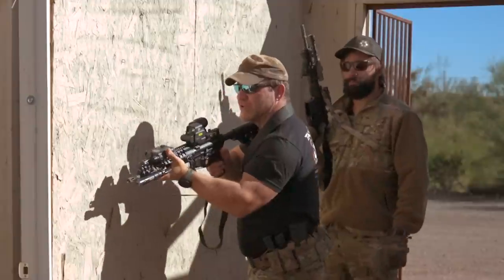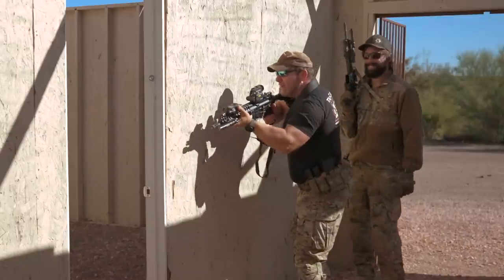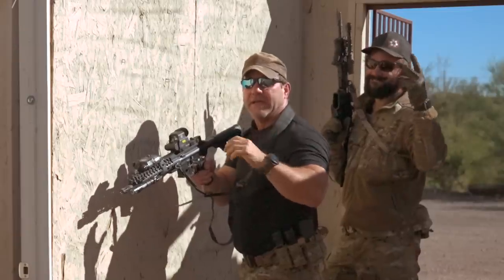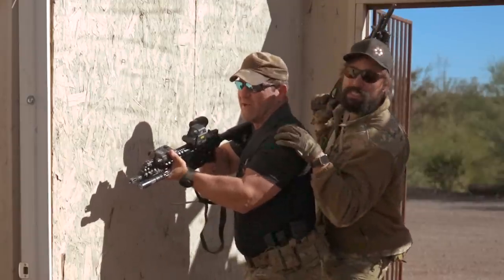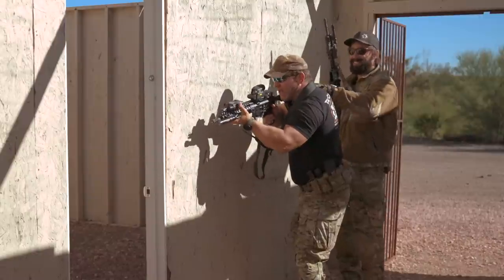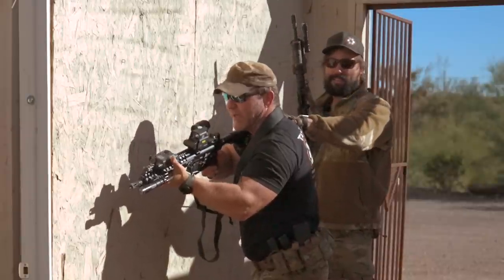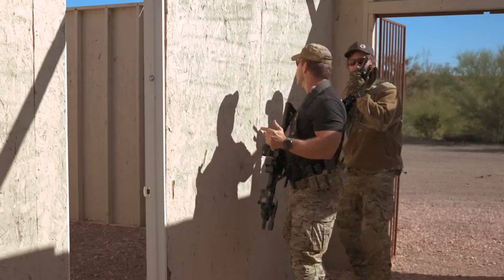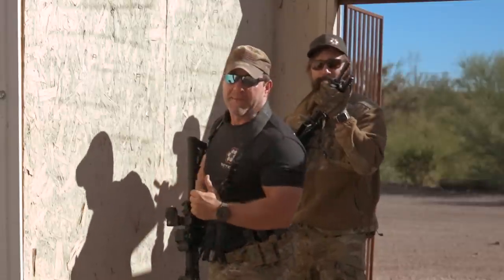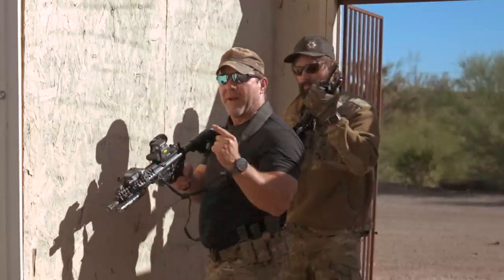Just like the pistol video we showed you last week — and if you didn't see it, you should check it out — my number two man is going to come from behind me and run the show. He's going to grab hold of me to make sure I don't go in there by myself, because singleton CQB sucks. He's going to get ready to go, put his hand on me, make sure I don't go any further, and give me a squeeze. He squeezes me, pregnant pause, and now I'm going to make entry. Which way do I go — left or right? The guy behind me is going to go the opposite of the man in front. I'm going to go the path of least resistance.